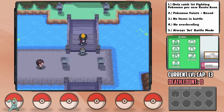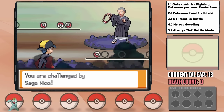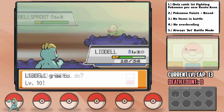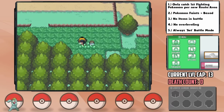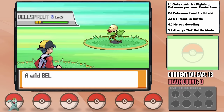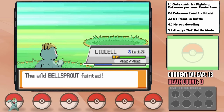Beforehand we have to take on the Sprout Tower, which I'm not complaining about since all the trainers have, you guessed it, Bellsprout — which give attack EVs. Liddell learned Karate Chop along the way for 50 power and a high critical hit ratio. One thing that's great about playing HeartGold is that we get the exclusive Bellsprout as a wild encounter too, for more attack EVs.